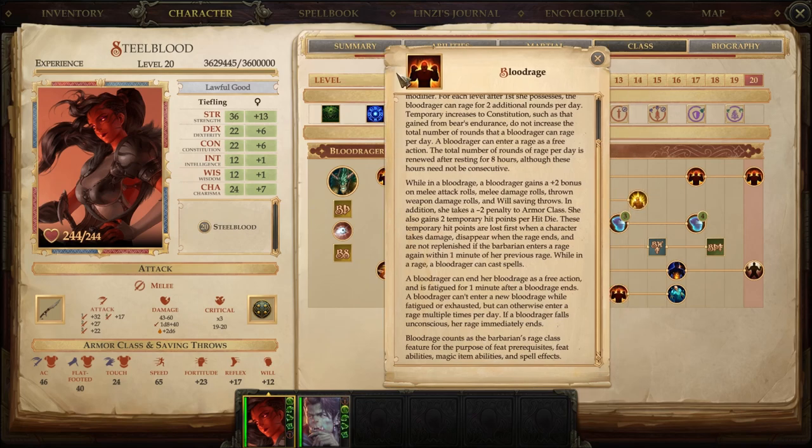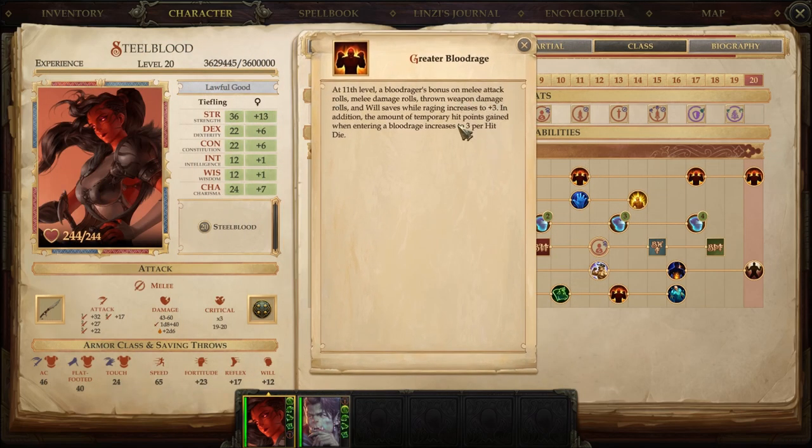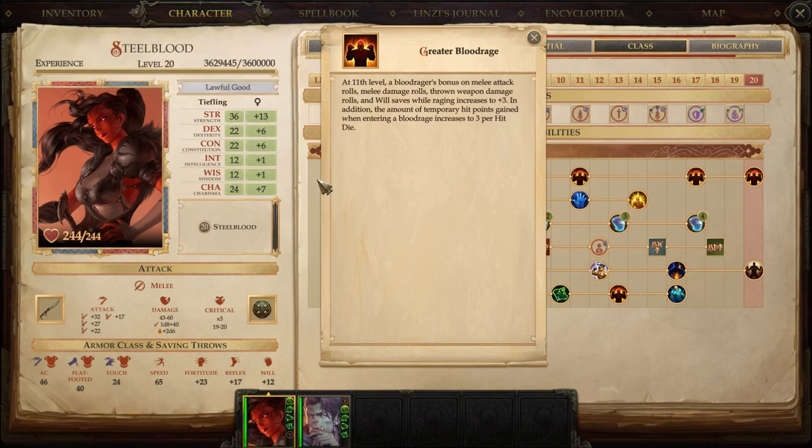From there it goes up from +2 to +3 for those bonuses, and she gets more temp HP — instead of 2 HP per Blood Rager level, she gets 3 HP per level. So at level 11, that's 33 temp HP when she rages. Every time she walks into a room and pops a Rage — 33 extra HP right off the top, protecting her from incoming attacks.